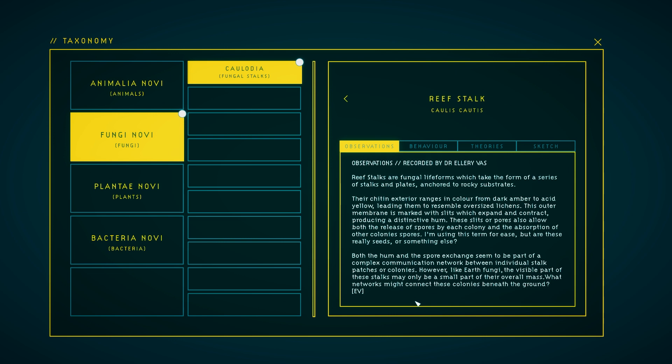Reefstock. Observations recorded by Dr. Ellery Voss. The reefstocks are fungal lifeforms which take the form of a series of stalks and plates anchored to rocky substrates. Their chitin exteriors range in color from dark amber to acid yellow, leading them to resemble oversized lichens. This outer membrane is marked with slits which expand and contract, producing a distinctive hum. These slits, or pores, also allow both release of spores by each colony and the absorption of other colony spores. Both the hum and the spore exchange seem to be part of a complex communication network between individual stalk patches or colonies. However, like earth fungi, the visible part of these stalks may only be a small part of their overall mass. What networks might connect these colonies beneath the ground?